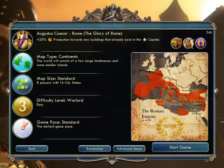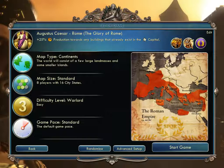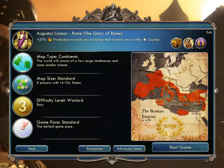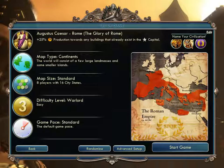In the setup screen, this is your civilization, complete with a historical picture of where they ruled. I'm playing as the Romans because I like them. Each civilization shows little leader portraits, your color and symbol, and there's an edit button so you can rename yourself — like the Cheeseheads if you want. The Romans get production bonuses for anything that exists in the capital, and two special units: the Ballista and the Legion.